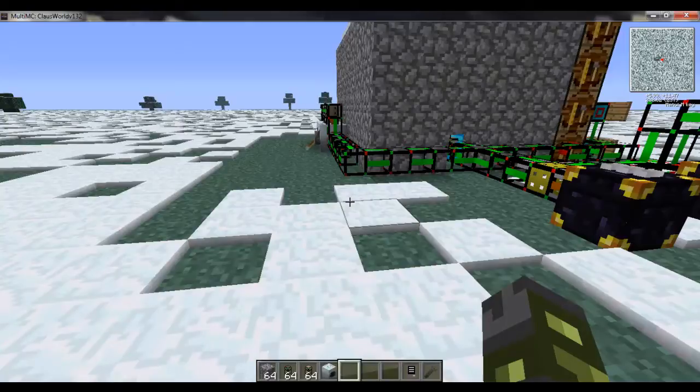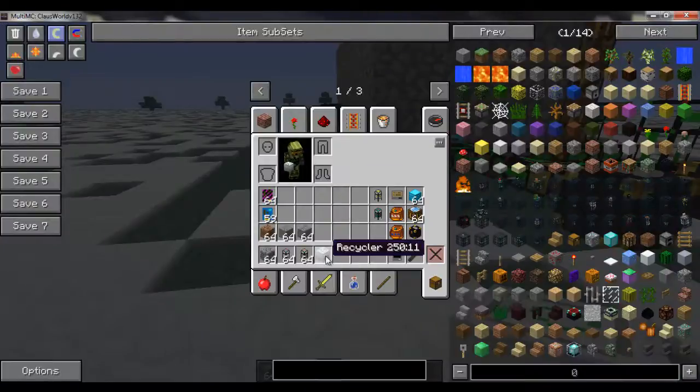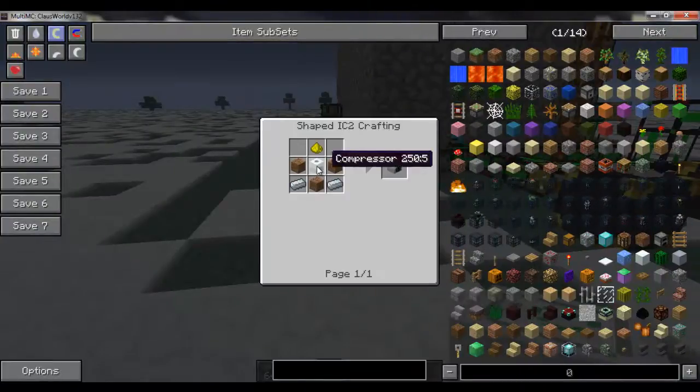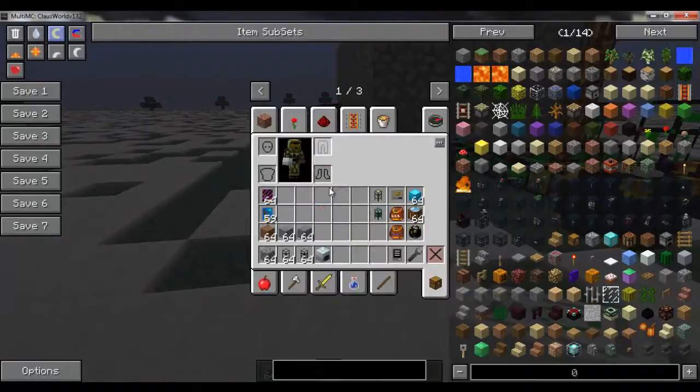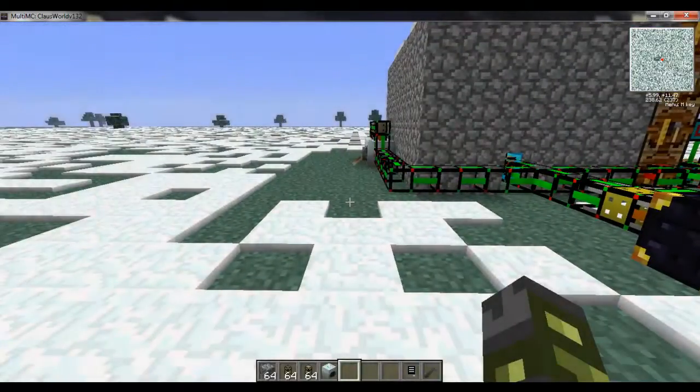Today we're going to go over recycling and terminating. Most of you know in IC2 there's an item called a recycler, which I have here in my hands. You make that with a compressor, three pieces of dirt, two pieces of refined iron, and glowstone dust. Your recycler is going to make scrap, and scrap's really important because when you get a mass fabricator, scrap is what amplifies it and allows it to cook up very, very fast.